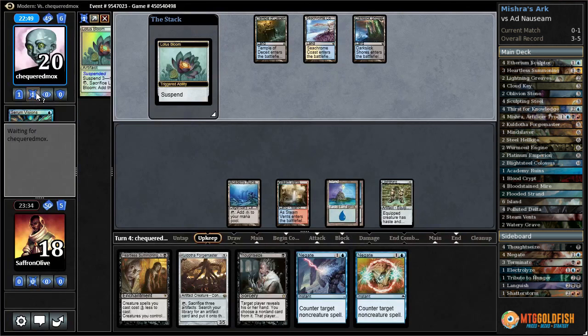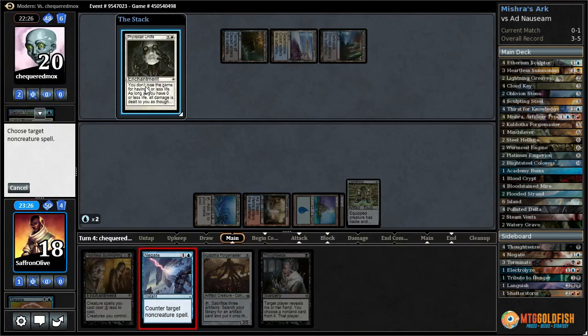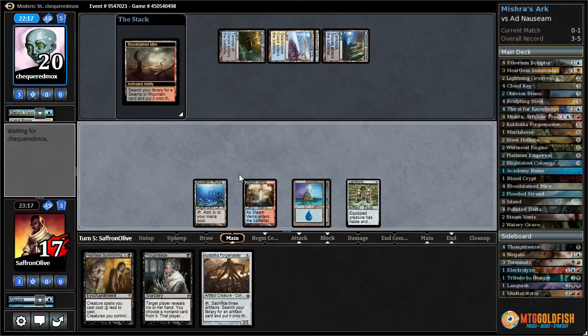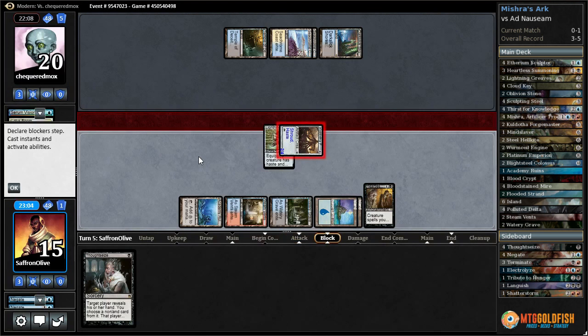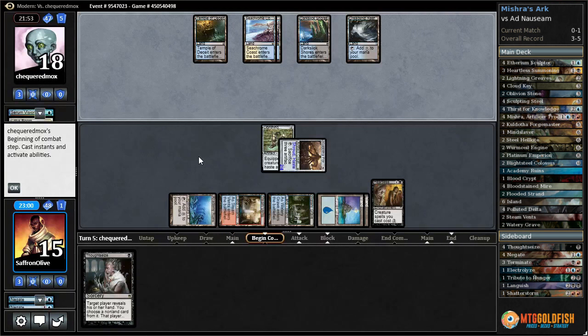Do we counter this Lotus Bloom? Probably - if we don't, let's counter Lotus Bloom, keep them off the mana they need. Phyrexian Unlife - I guess we'll counter that as well, that's one of their combo pieces. Now we're hoping for black mana, or any land lets us get down Forge Master. Crack Bloodstained Mire, get Watery Grave, play Heartless Summoning, play Cloud Key on artifacts. We can attack with Forge Master. Next turn we can Thought Seize. It's harder for our opponent to go off with five plains - they need Simian Spirit Guide, Angel's Grace, Ad Nauseum, Simian Spirit Guide. Cloud Key.